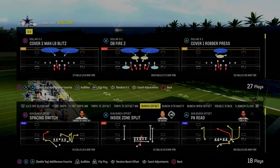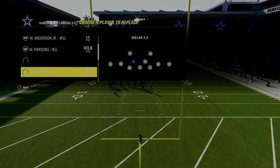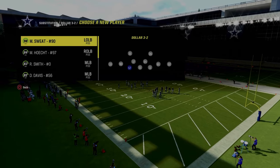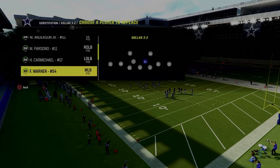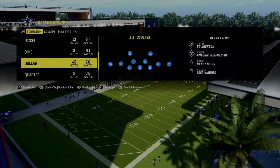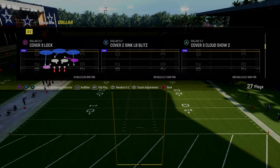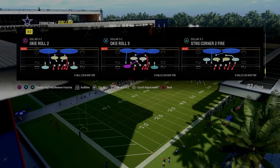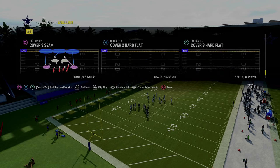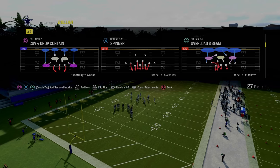For zone concepts, sub out and sub back in your players to put a special package on the field, then click the right joystick one click to the right for the free safety sub package. You can either come out in free safety zone blitz or create this out of play spinner. I prefer spinner to keep everything looking the same — making your defense look consistent is one of the most important things on defense.